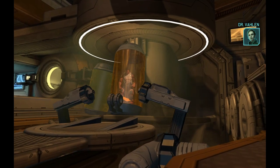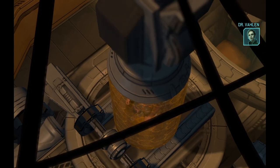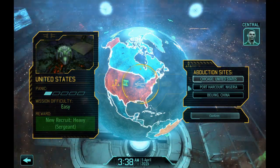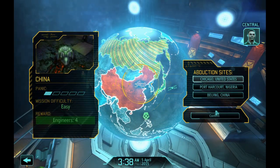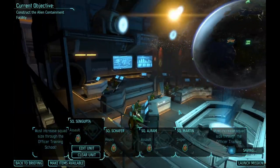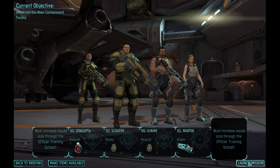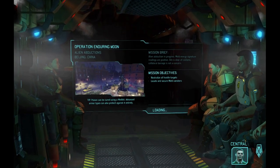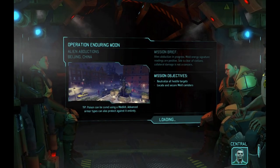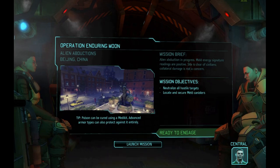We have multiple reports of new abductions in progress, locations are marked on the hologlobe. We gotta get those engineers - engineers are very important, especially in the early game. The more you have, the better off you are, because certain things require a minimum number of engineers just to be able to build or buy. Aliens are moving within the city limits, we should get down there and secure the area as quickly as we can.